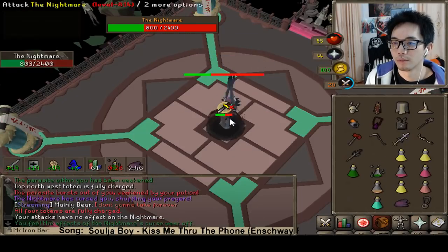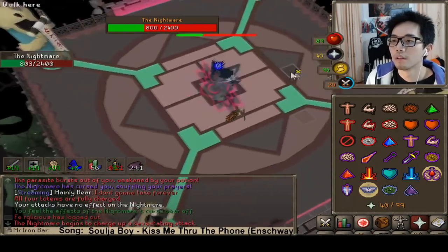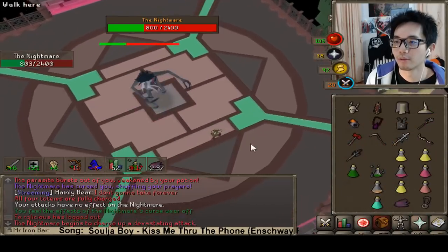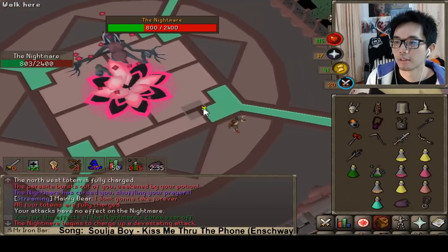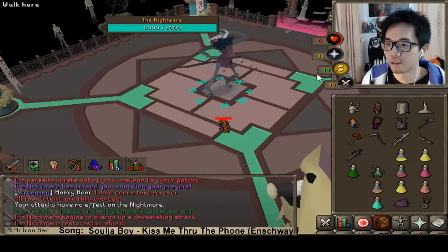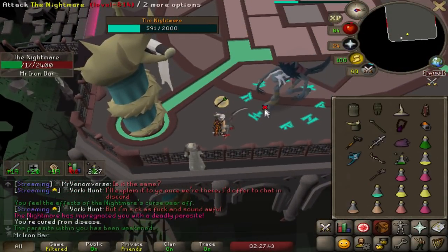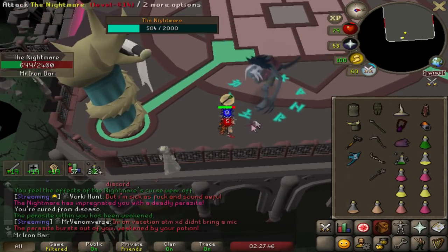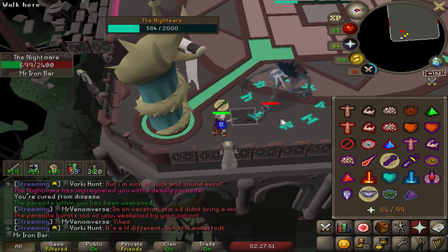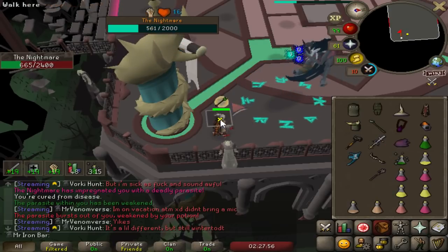I discovered that if you let all of the Sleepwalkers reach the boss, you will guarantee die — I thought it might cap at 99 damage, but no, it will kill you regardless of HP. I also found a way to stall the parasite from healing the boss by luring her next to a wall, which increases the chance the parasite gets stuck on the boss for a while. It's a massive time saver.